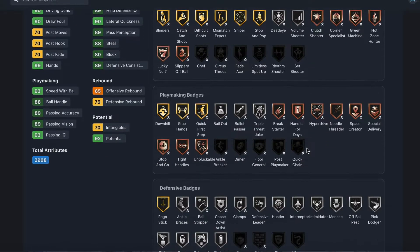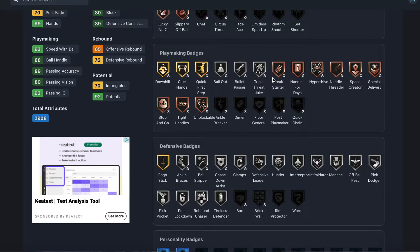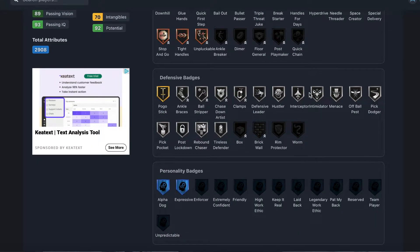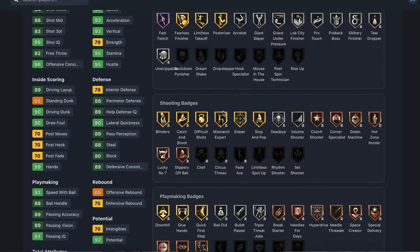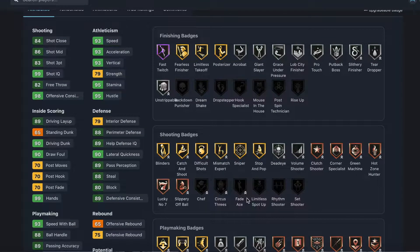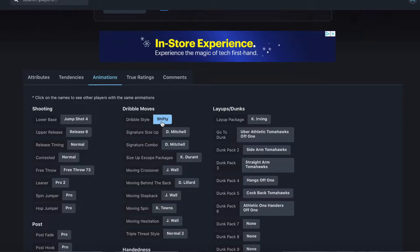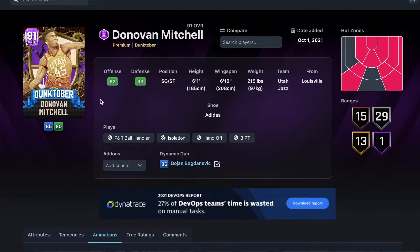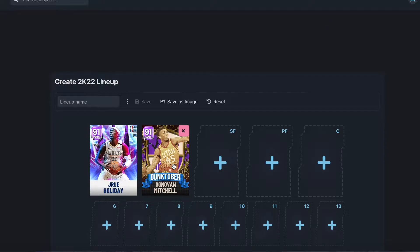Just look at these badges — 15 bronze, 29 silver, 13 gold, one hall of fame. He's barely missing any badges — maybe 15 to 20 total. He's got every playmaking bronze badge, every silver defensive badge, all the good shooting badges including chef and limitless takeoff, and posterizer as a gold. His release is super money and he has the shifty dribble style. I think Donovan Mitchell is top three shooting guard in the game — he was around 15 to 20k.